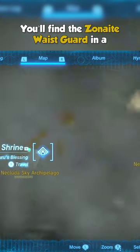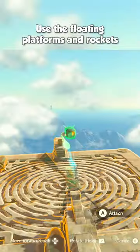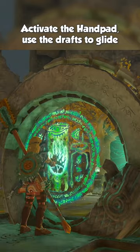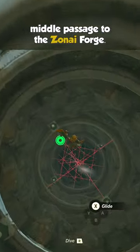You'll find the Zonite Wasteguard in a huge sky island shaped like a flower, located in the Nucluda Sky Archipelago. Use the floating platforms and rockets on the nearby islands to work your way up there. Activate the hand pad, use the drafts to glide your way to the top, then drop down the middle passage to find the forge.